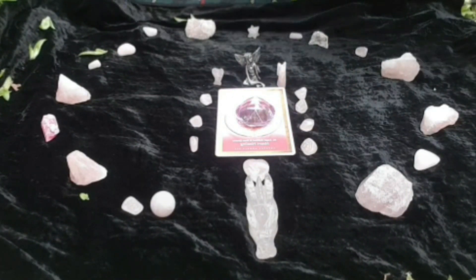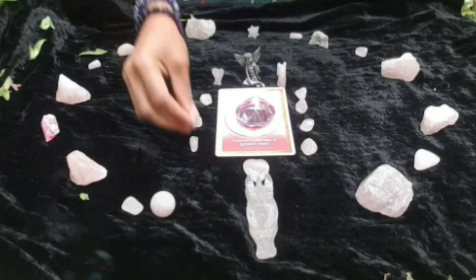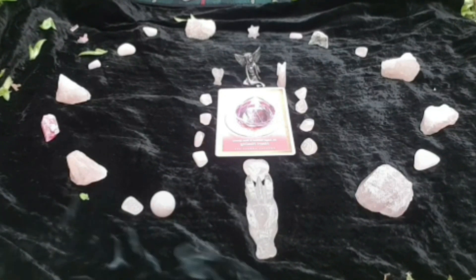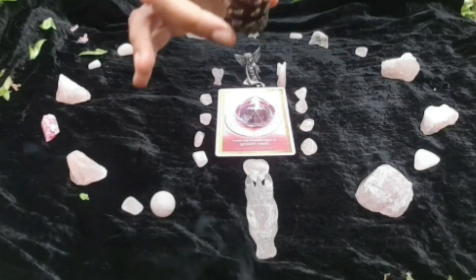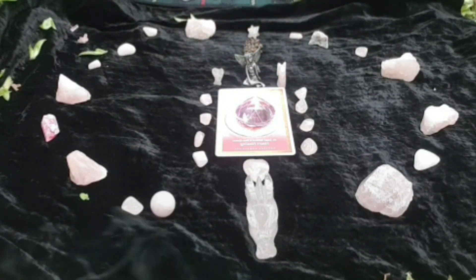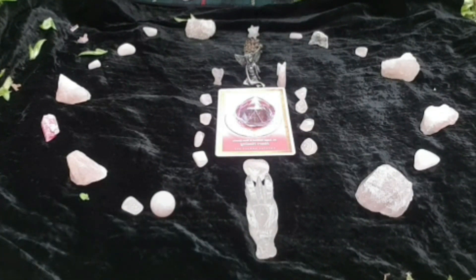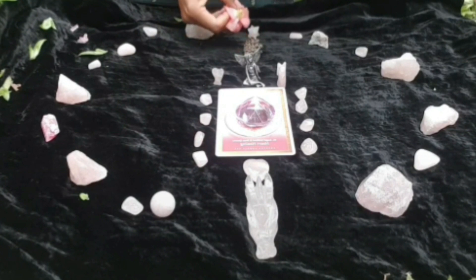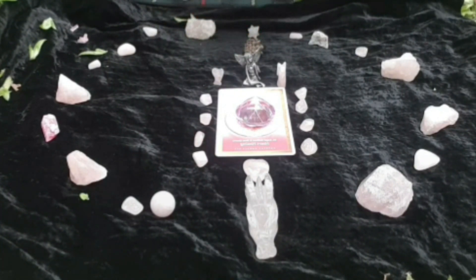I'm going to put some rose quartz around the card. We haven't got flowers, but we've got plenty of this green that falls from the tree, so we might add some of that. I've got a pine cone that I picked up on my travels — I'll add that. We have got a flower actually — I picked up a poppy.